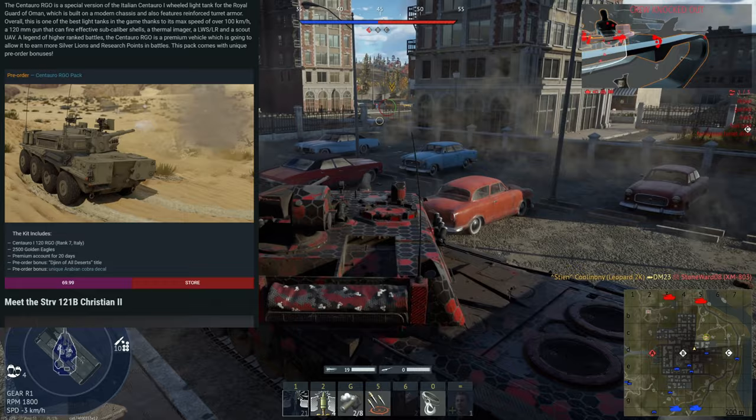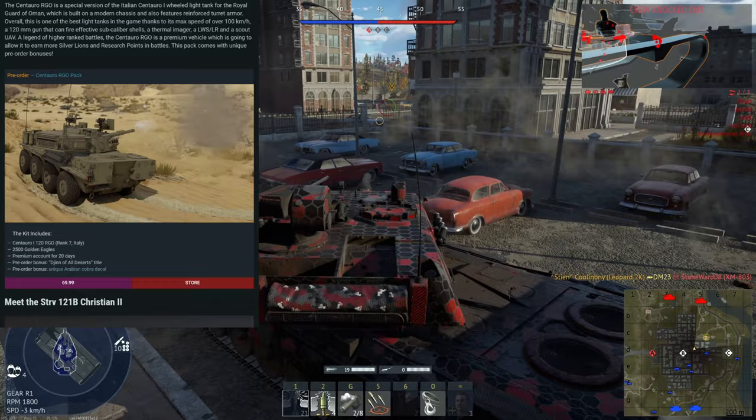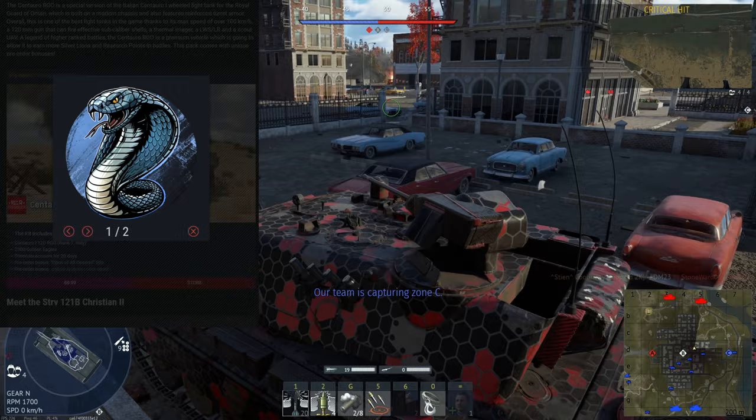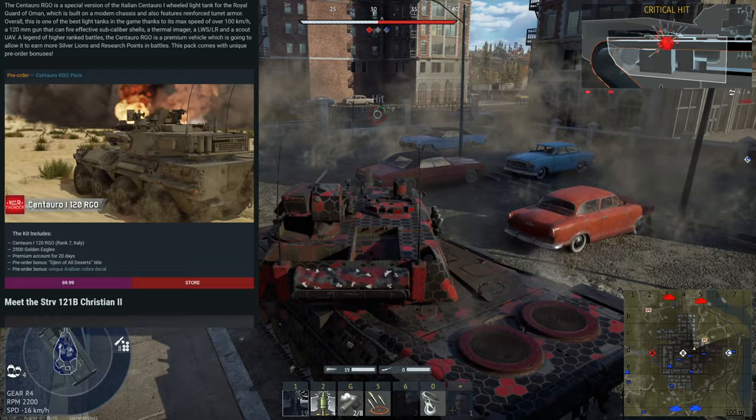This vehicle comes with 2,500 Golden Eagles, 20 days of premium time, and if you get the pre-order, the 'Gin of the Deserts' title and a unique Arabian covert decal, which looks pretty damn cool in my opinion.